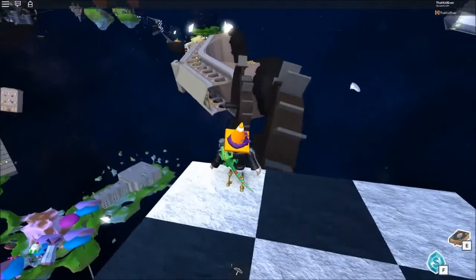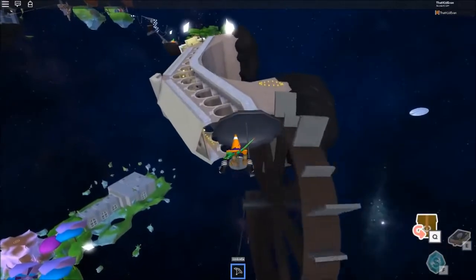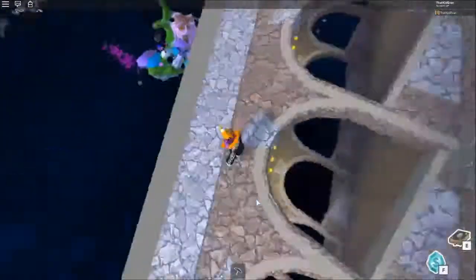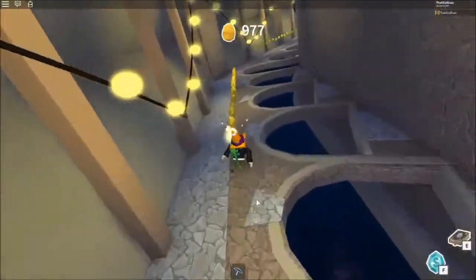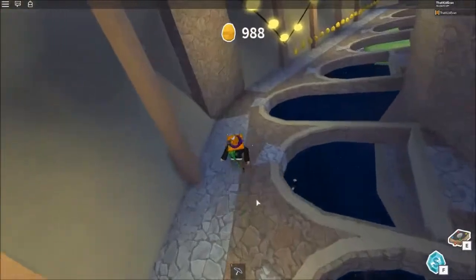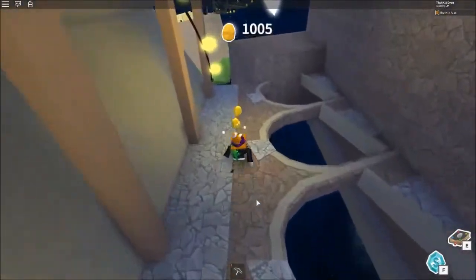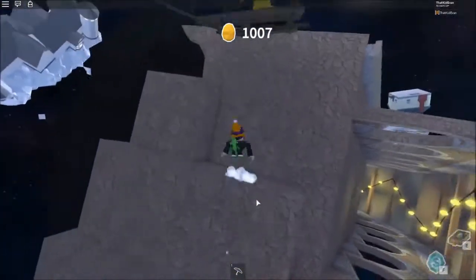I could probably just use my umbrella. Gosh, the umbrella is so useful in this game. I'm gonna actually try to get in here so I can get some of the coins — although it's unneeded, it's always fun to have a lot of coins. Whoa, holy moly — I'm gonna hit my first 1000 coins here, let's go! There we go, 1000 coins, we did it!